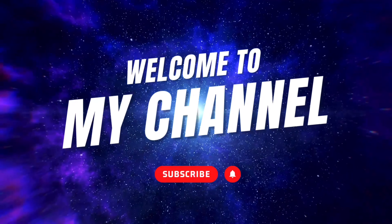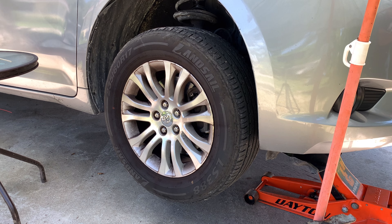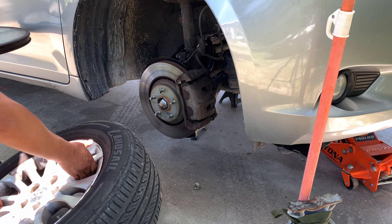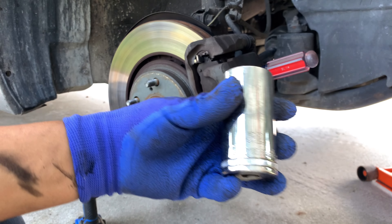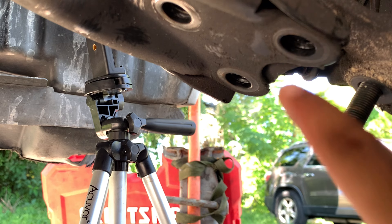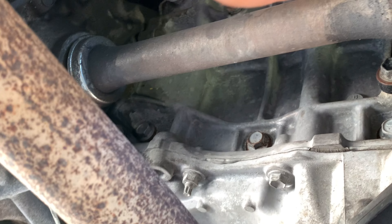This video is brought to you by S.T.A.R. To remove the CV axle bolt, if it is aftermarket it would be copa 32, if it is original it would be copa 30. After removing the CV axle bolt, remove these three bolts which are copa 18. Then remove this bolt here, copa 14, remove these pins and take it out of the transmission.